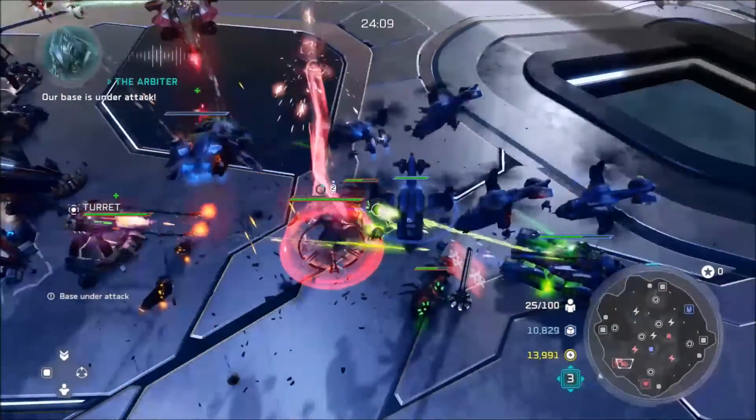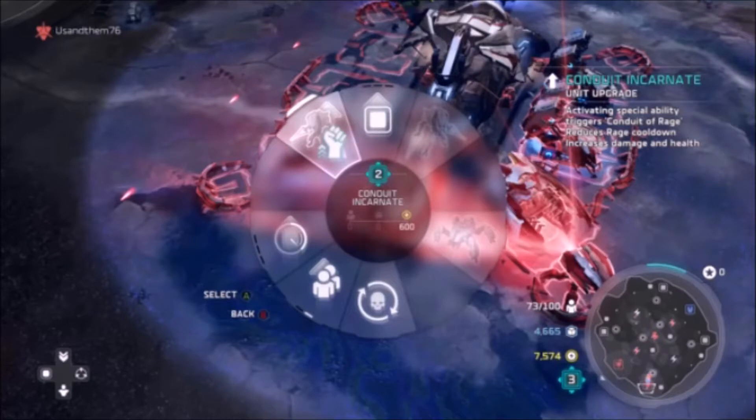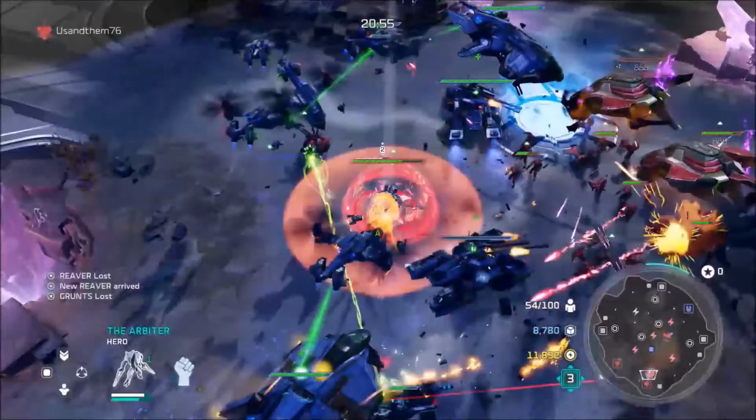His upgrades include the following: Swift Fury, which increases speed, damage, and health, while also making it so when you use the Y ability he gains health. The next upgrade is Conduit Incarnate, which increases his health and damage and activates Conduit of Rage, which is a leader ability that causes things near the place it was activated to heal and get a boost in speed and damage. The final upgrade is called Arbiter's Reprisal, and it returns some of the damage he gained back to the enemy. All around he is a very good leader and is incredibly strong.